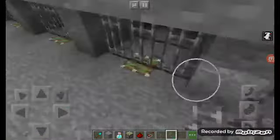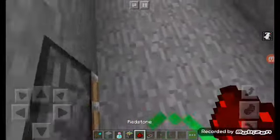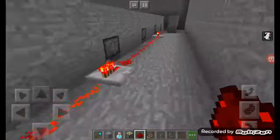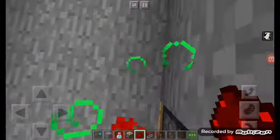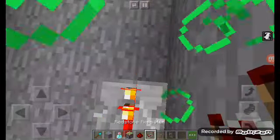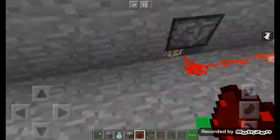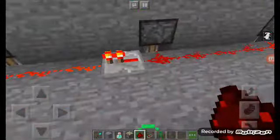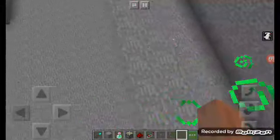Do not put a redstone block because it will always stay on. If you want to make it really long, you have to put this, and this, and this, and you can keep making it long. But you don't have to repeat it — you can do like one or two of these. Then you have to put the redstone repeater. You really need a redstone repeater or else it won't work.